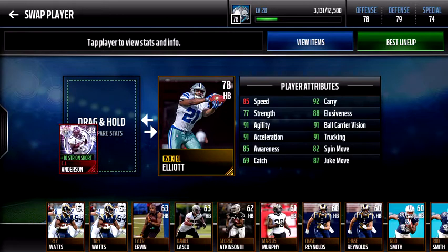I'm just going to show you his stats right now. He has 85 speed, 87 strength with the plus 10 boost he gives himself, 91 agility, 91 acceleration, 85 awareness, 91 trucking — which is a good stat — 91 ball carry vision, 88 elusiveness, 92 carry. The other ones don't really matter.